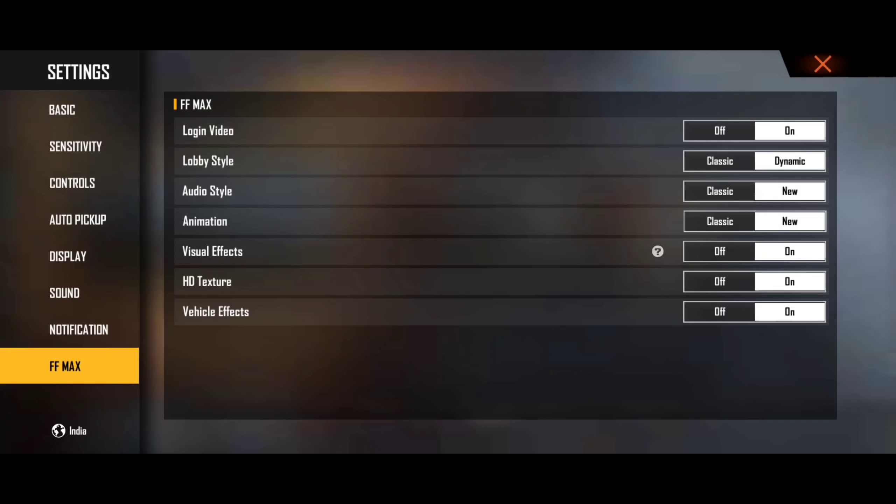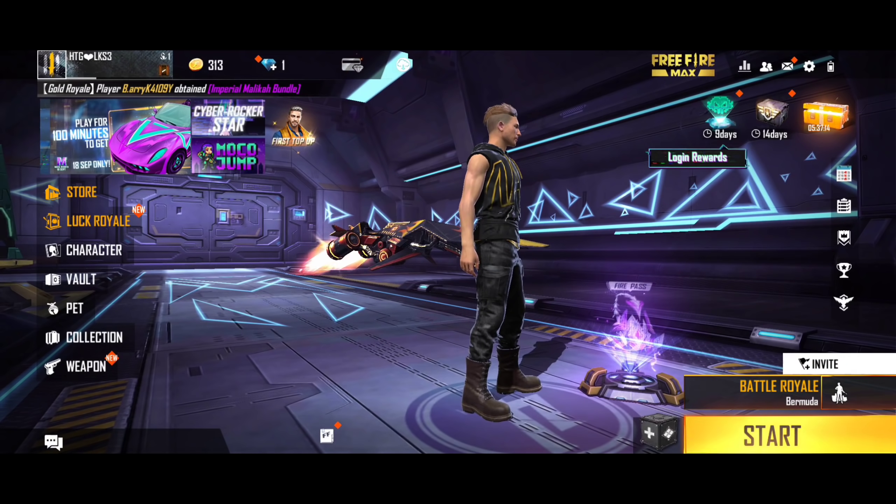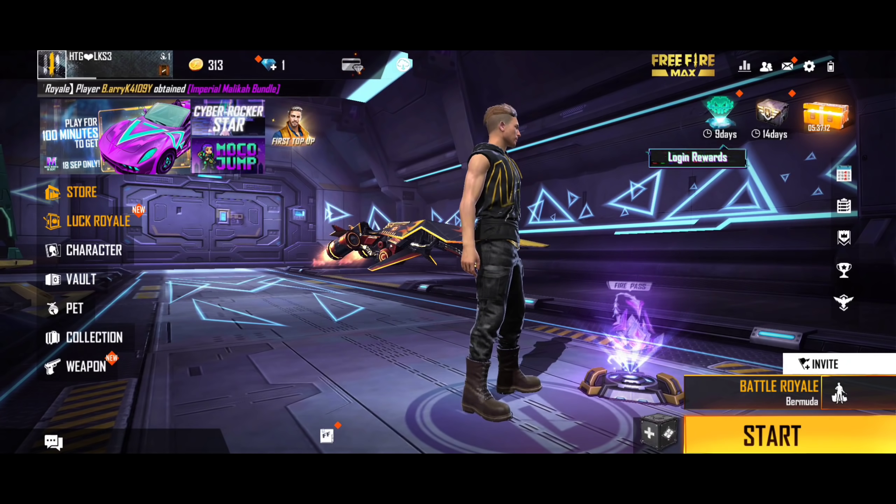In the game lobby there is Audio, Animation, Visual Effects, and Vehicle Effects. You can upgrade these. Free Fire Max is here and you can upgrade everything for a better experience.